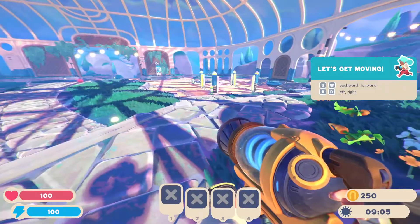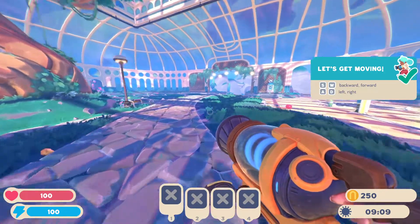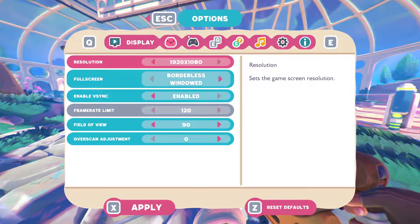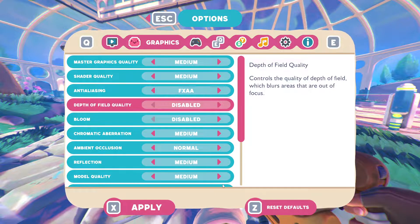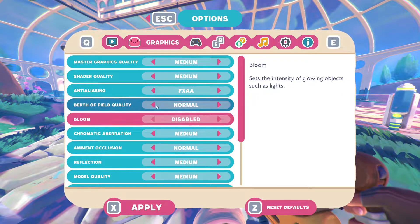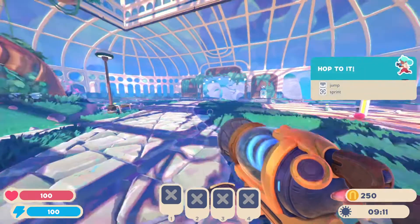So here we are in the lovely world of Slime Rancher 2, Rainbow Island. I think we are going to need to turn on the graphics ever so slightly. Let's just go to medium graphics. We're also turning off bloom and depth of field because I usually don't like those in my games. Apply all this. There we go, that's better.